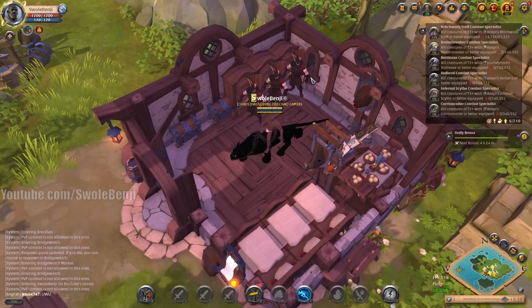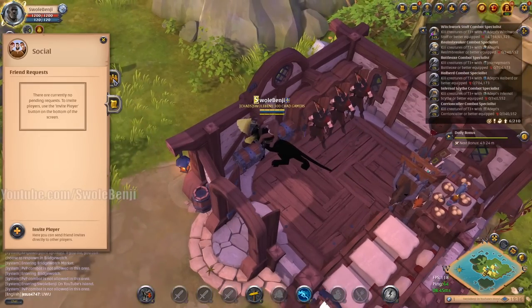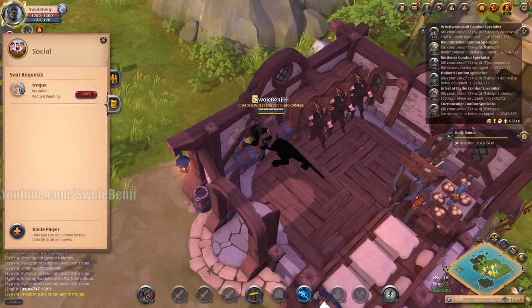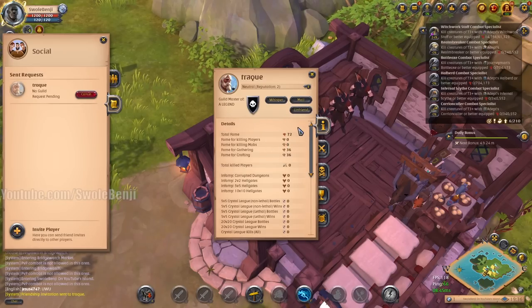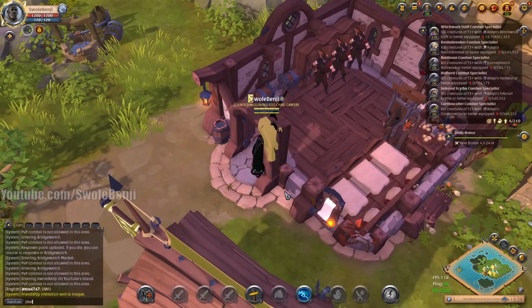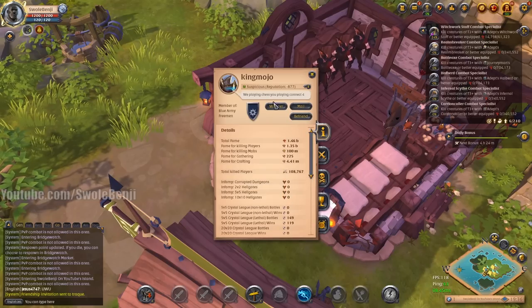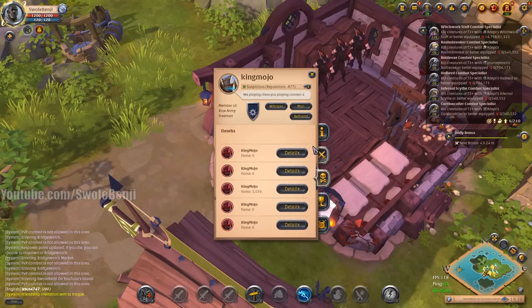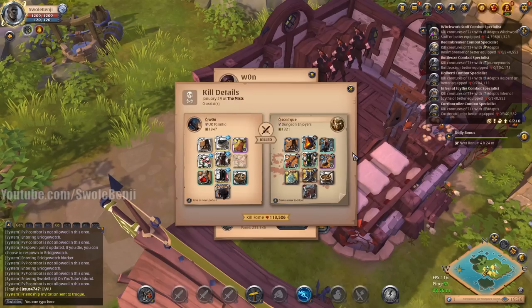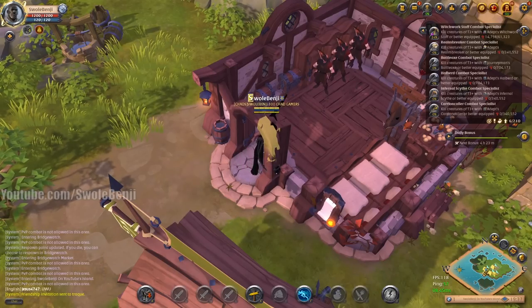Back in the day, if you wanted to see someone's stats who wasn't online, you'd have to add them to a friends list. Now you can just type slash stats and then type a player name like King Mojo, and you can see their account. I can type slash stats and then type a name like Juan and see who they most recently killed. You don't have to add people to friends list anymore to see their stats.